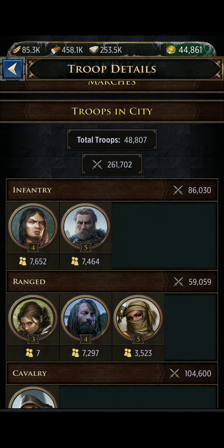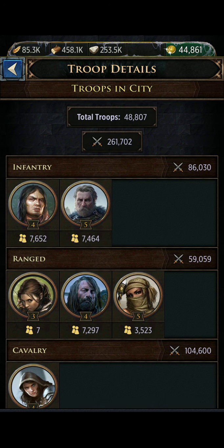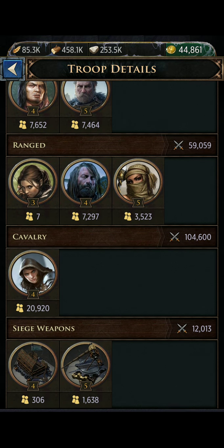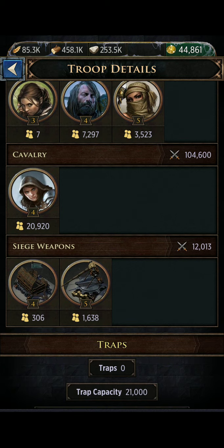See, in this little tiny keep I have here, there's 48,807 total troops, a combined troop power of 261,702. It shows you a breakdown of how many infantry troops and what level infantry troops you have. Infantry is 86,000 power with the T4 and T5 troops in there. In my range, I've got 59,059 power and you can see how many of each tier troop is in there.